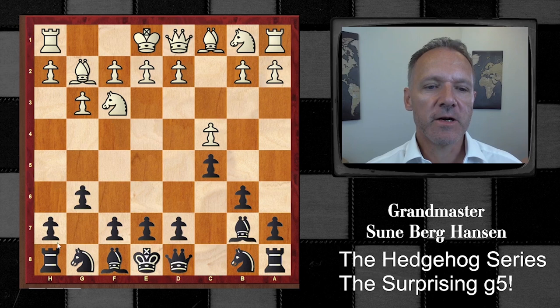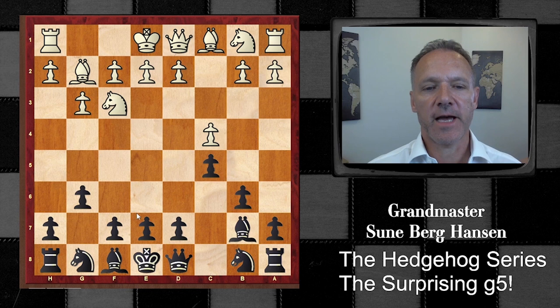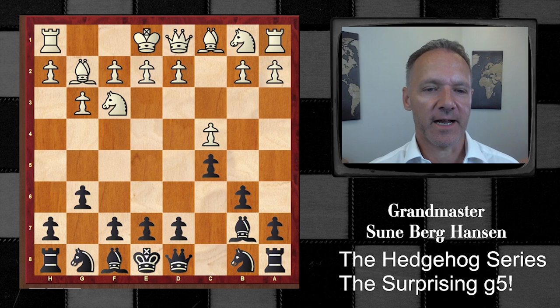We see the start-up as the English, and this is not the hedgehog - this is the double fianchetto. It's a very interesting variation as well. I've played this with Black. It's a little bit different than the hedgehog, and nowadays White has found some remedies that are a bit annoying for Black, so I'm not that excited anymore about this, but I think it's correct - you can play this line for sure.